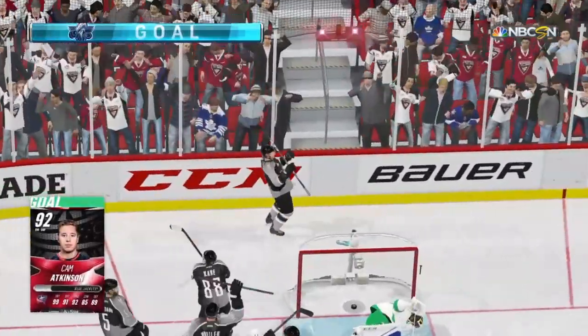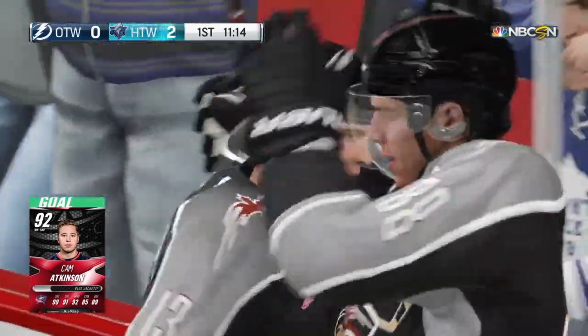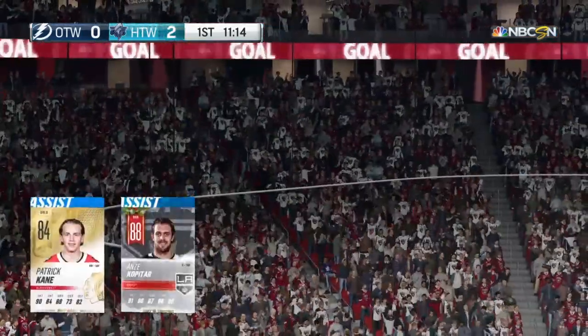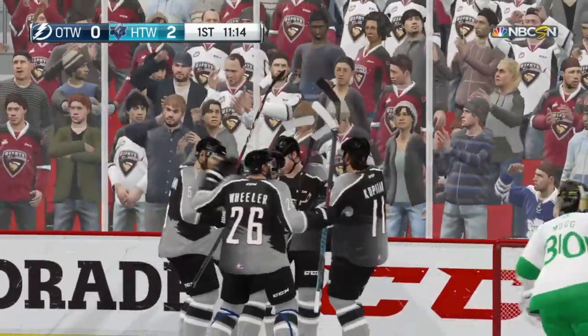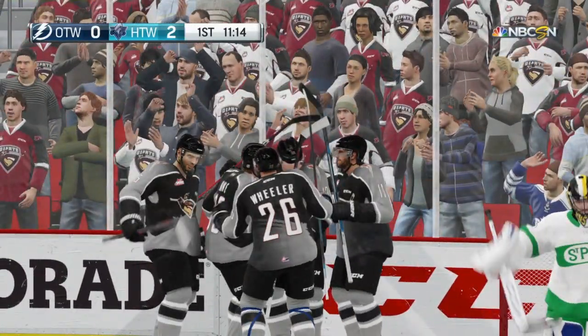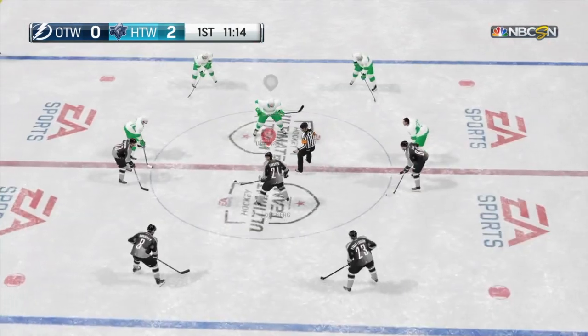Atkinson — what a shot. Great setup there on the power play and we're up 2-0 here in the first. Patrick Kane on... Why is Kopitar on the ice on the power play? Probably because we took a 5-minute somewhere or something. I'll take it regardless. 2-zip.